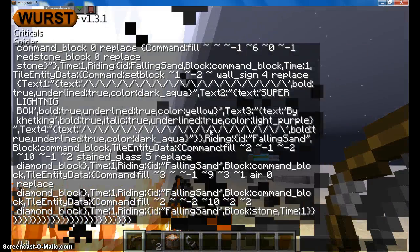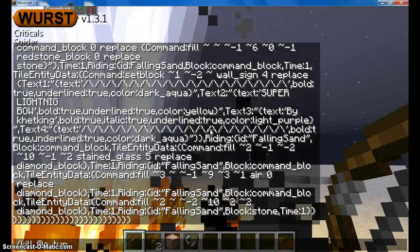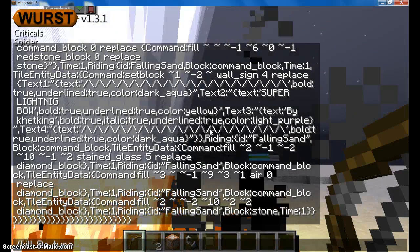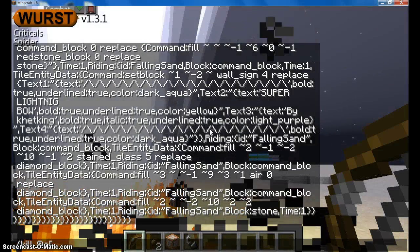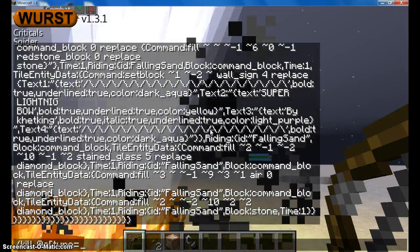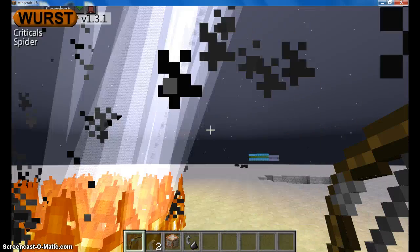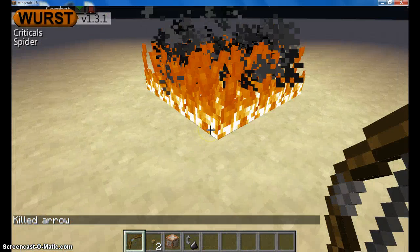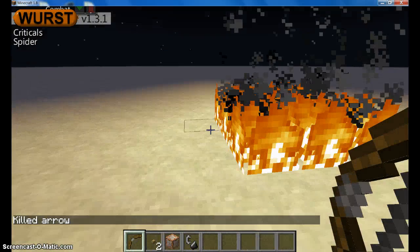Oh, and remember to get rid of it — it's slash kill at-E. Type: slash kill at-E, then a bracket, type equals, arrow with a capital A, end bracket, enter. Or you could always just walk into the flames and pick it up, but I think my option is better.